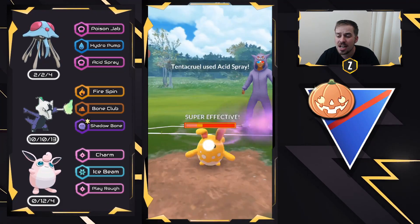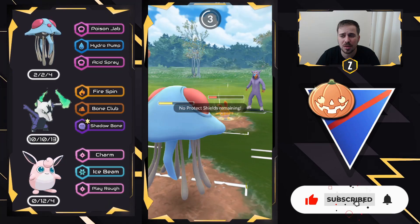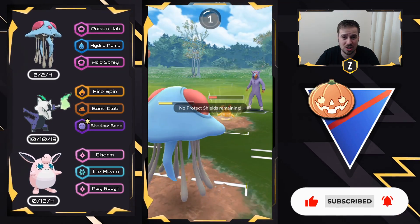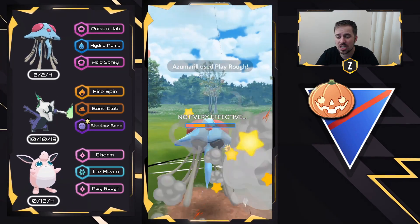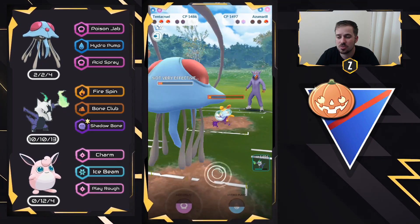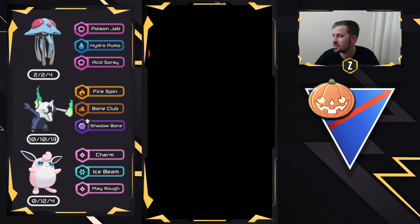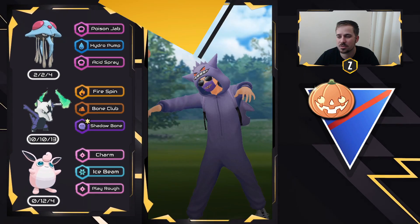A fantastic first battle. Tentacruel definitely carried the game, and I wish I had used it earlier in the week because it is very strong. I'm really impressed with how Tentacruel did in these sets. We finish off the Azumarill and that is going to be a good battle — very well played. Let's move into the next one.